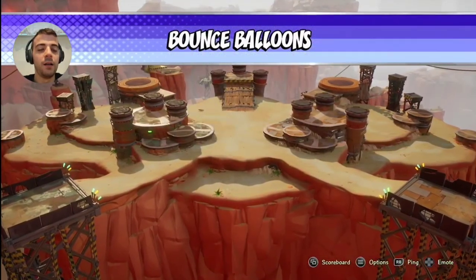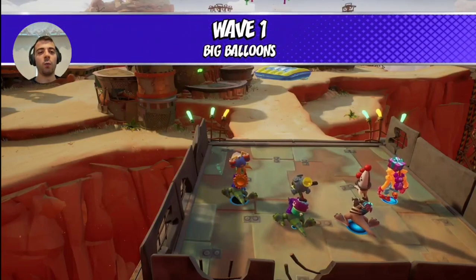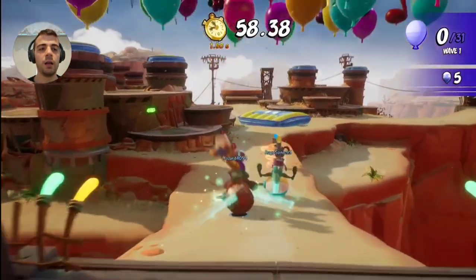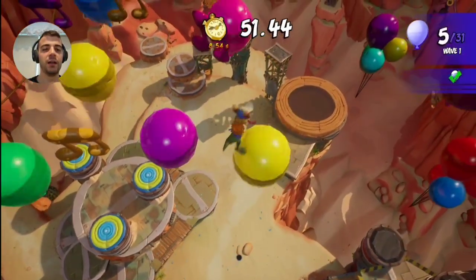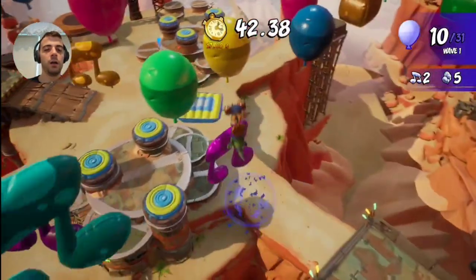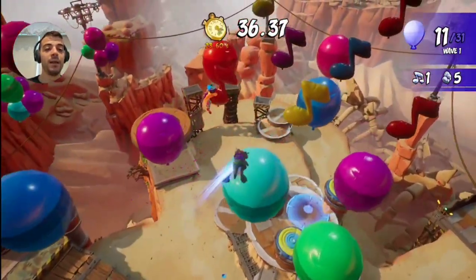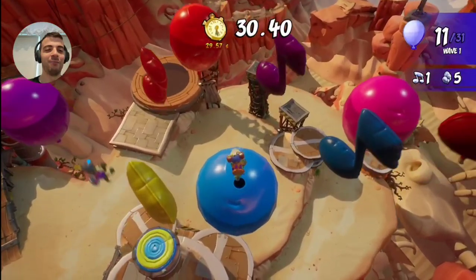Bounce Balloons! Wave 1 — we're only popping the big balloons. So we take this to go up. Only bounce on the big balloons. I can't pop the musical balloons — I wonder what happens if you do, though. Ripper Roo is definitely perfect for this with his cannon, especially if someone runs into one of your balloons.